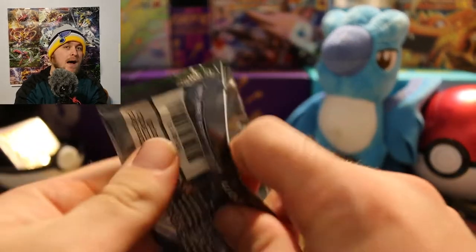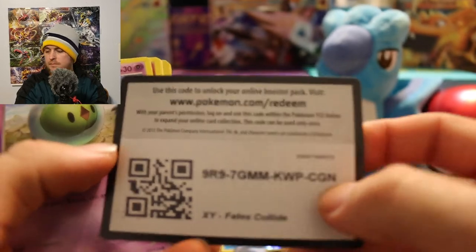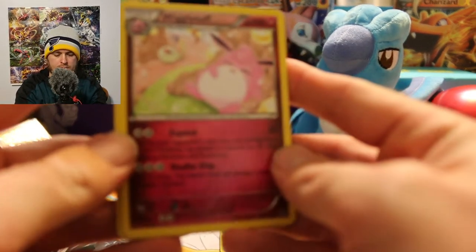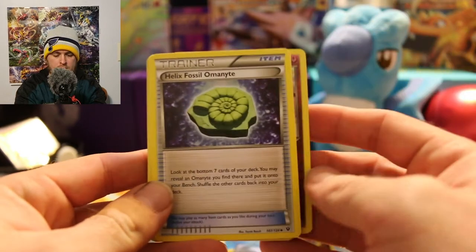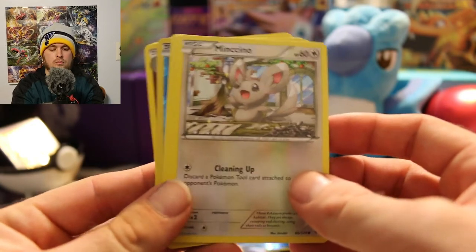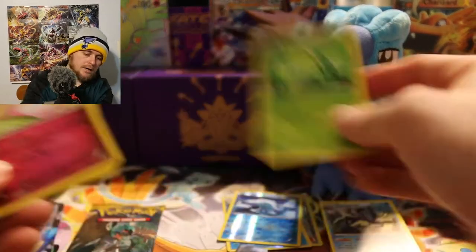Pack three overall of this box — what are we gonna pull? There's your code. We have a Wigglytuff, Helix Fossil Omanyte, Swinub, Solosis, Cottonee, and Minccino — I seem to get those two together every time. We got a Meowth, a reverse hollow Seel, and the rare is a Serperior — another non-holo rare.